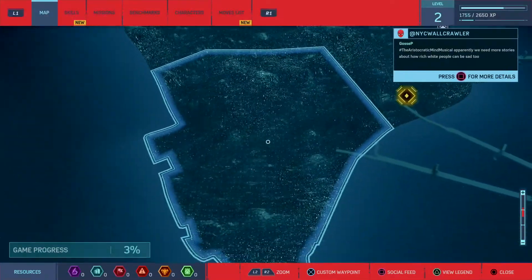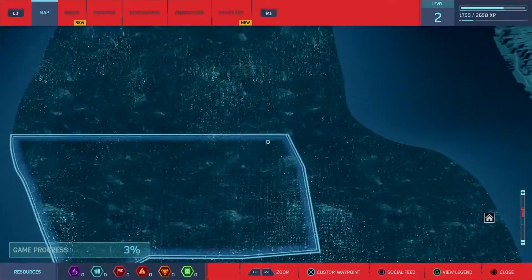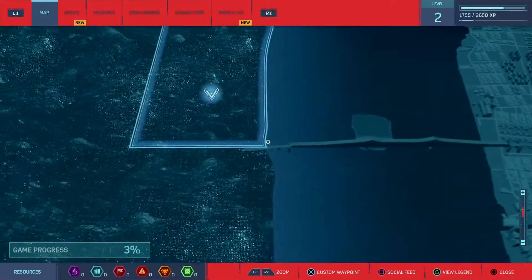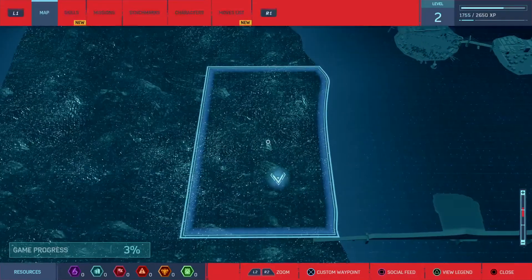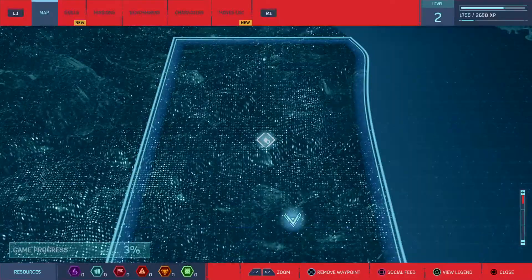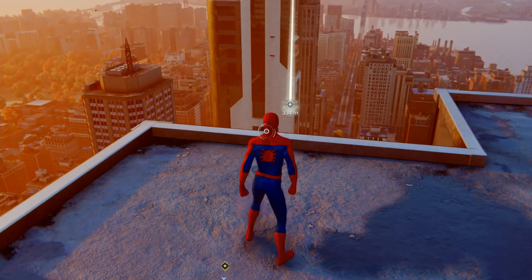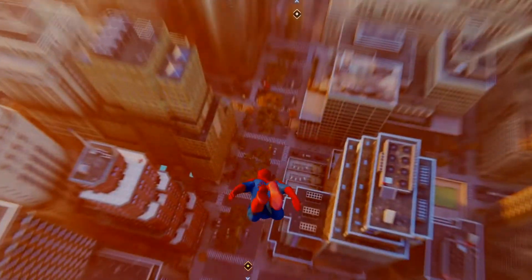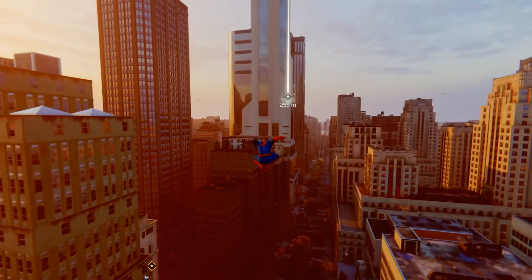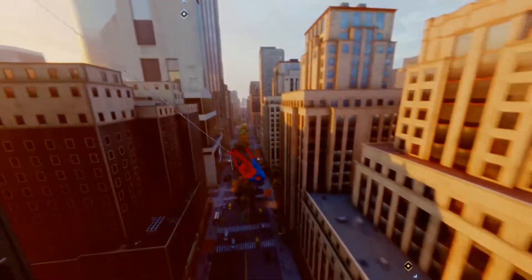I've basically just started out in the game and you start off at the bottom of the map. The Avengers Tower is actually near this bridge about halfway up, and there's this rectangle area here that's basically slap bang in the middle, as you can see by the waypoint there. So we'll make our way over to the Avengers Tower now and see what it's all about.